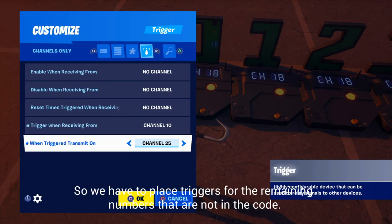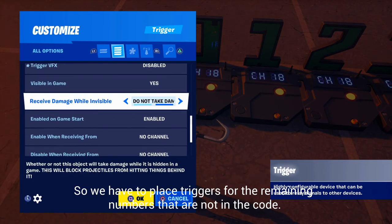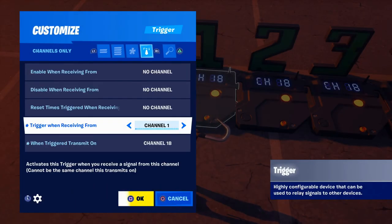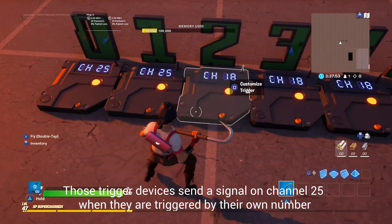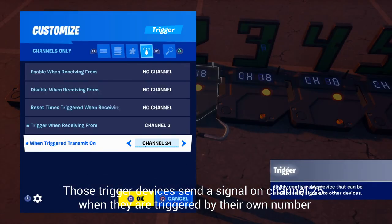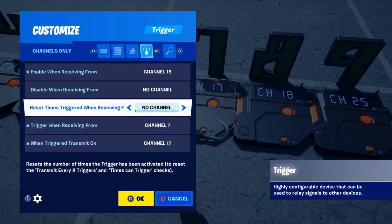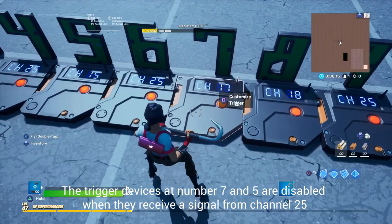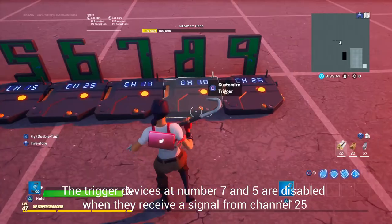So we have to place triggers for the remaining numbers that are not in the code. Those trigger devices send a signal on channel 25 when they are triggered by their own number. The trigger devices at number 7 and number 5 are disabled when they receive a signal from channel 25.